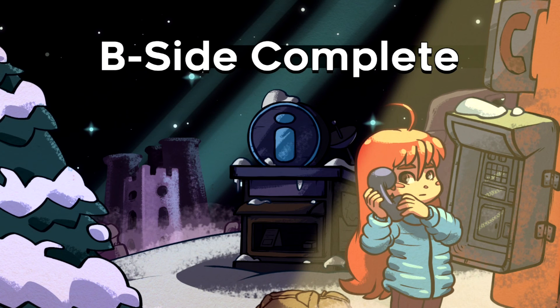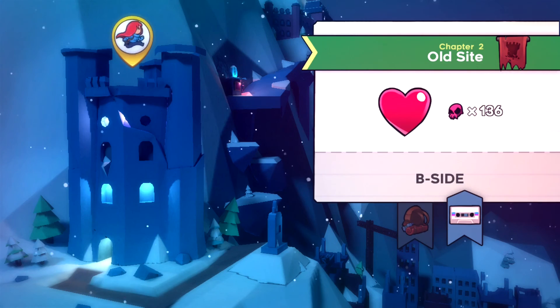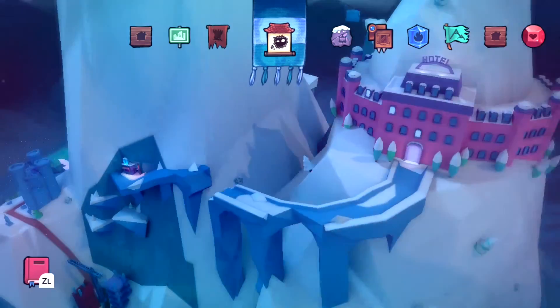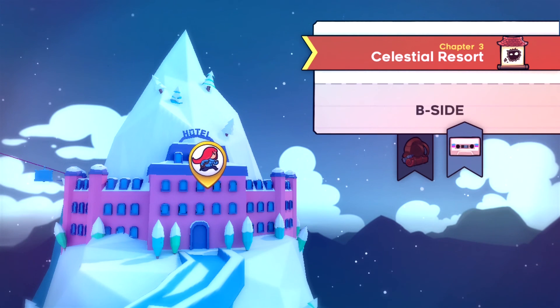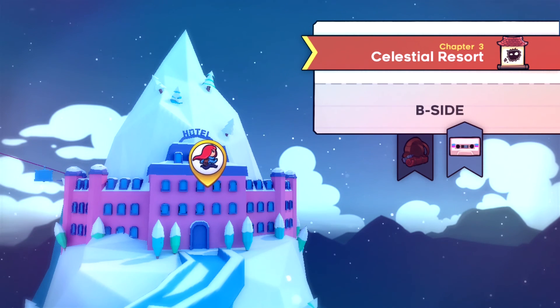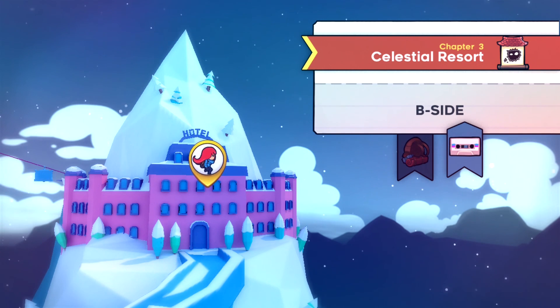And with that we are going to end off this video. When we come back we're going to be doing the B-side of the Celestial Resort. Oh boy - if these two levels were pretty easy, it's just that my dumb ass kind of got in the way.